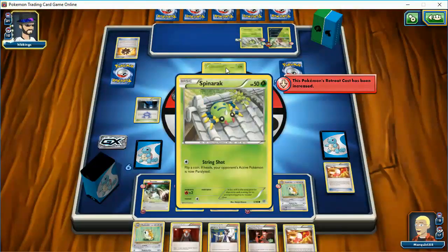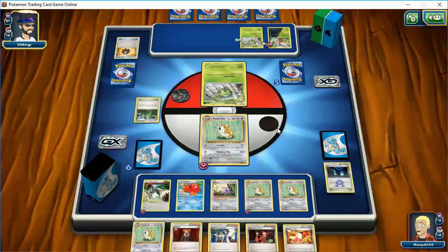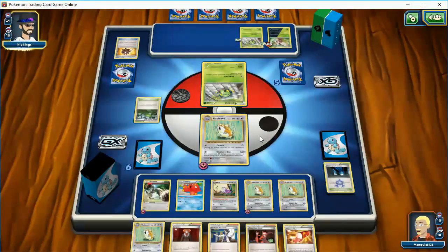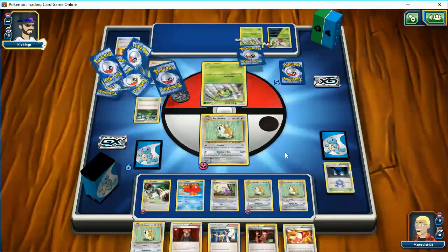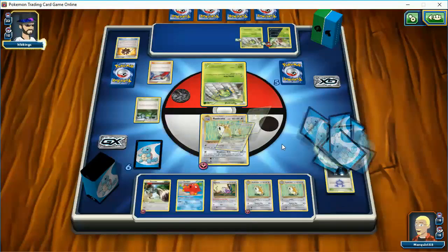So he's got a choice here. If he puts an energy on this guy to retreat him — if it's a Double Colorless, then my next Raticate will knock out a Shiftry. He's going to make it easy — single energy can retreat this guy. I didn't use this Trainer's Mail because I didn't feel the need to. Judge — four cards for him, four for me, which is fine. I have an Octillery.